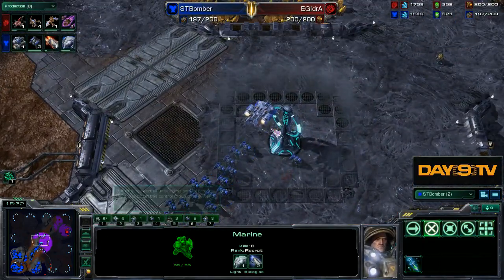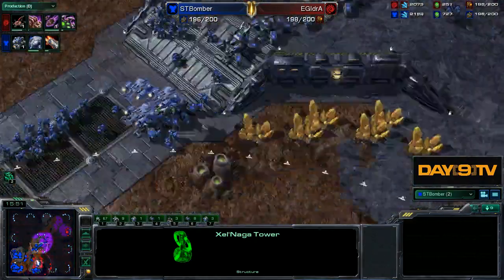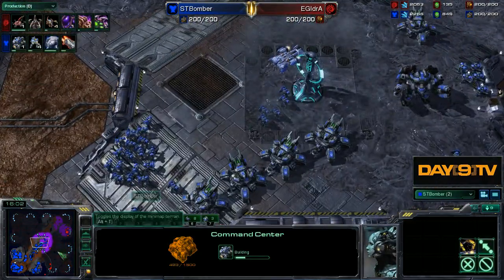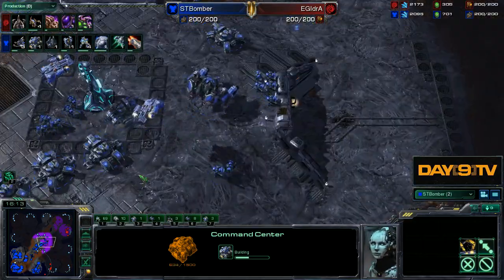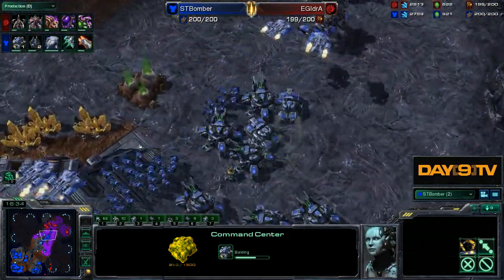All right, come on little Bomber, cuddly little Bomber. Build a fourth command center during your attack. And in a moment, we're going to see Ghost Academies. And all Bomber does from here is he just attacks and slowly moves up.